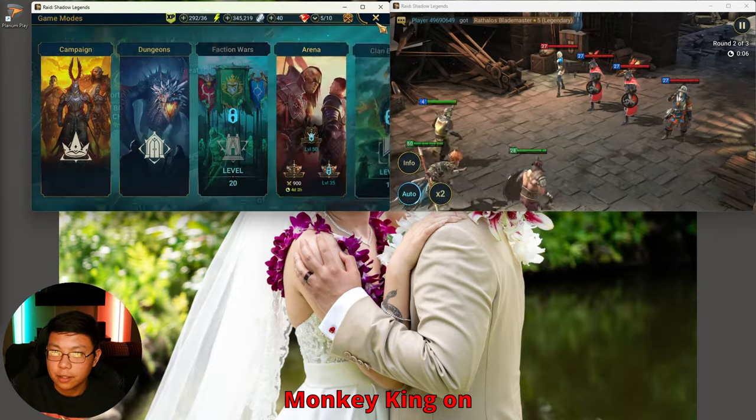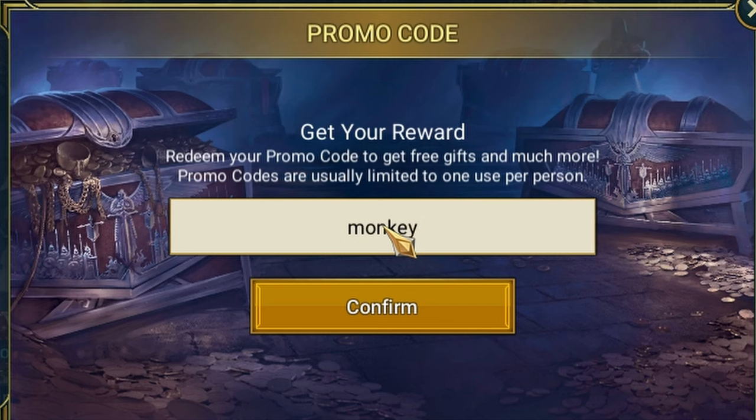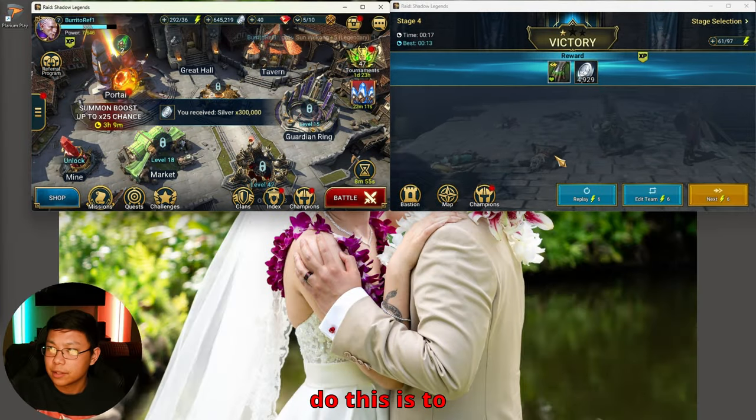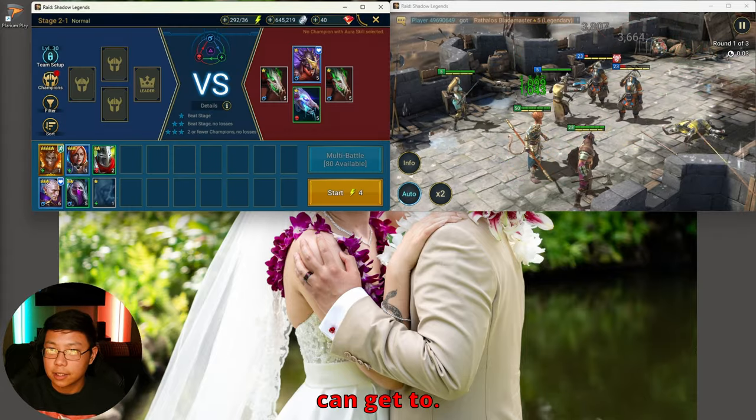Oh, did I get Monkey King on this account? Let me type in the promo code here. We got ourselves Sun Wukong. The best way to do this is to just keep running Campaign, the highest that you can get to.